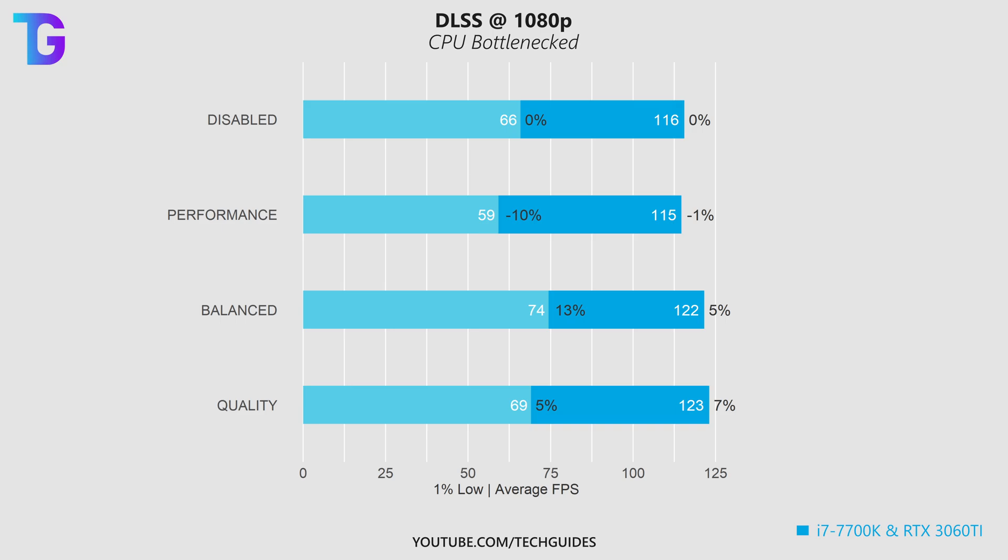So with that, I moved on to my benchmark system, which is heavily CPU bottlenecked, on which I really wouldn't expect DLSS to make any difference. And to no one's surprise, DLSS once again did not significantly improve performance on that system. These tests are performed at 1080p on the Ascension map.